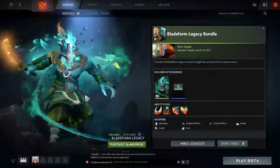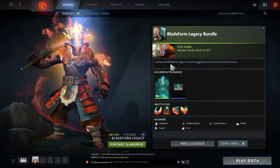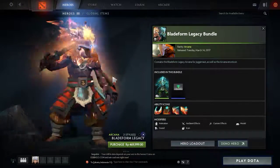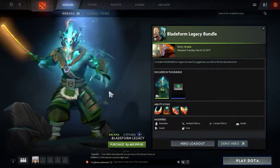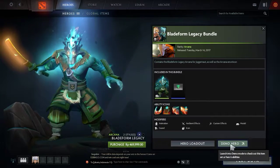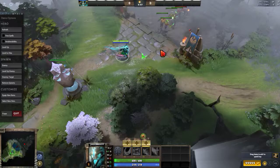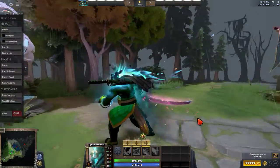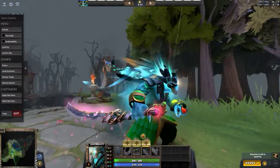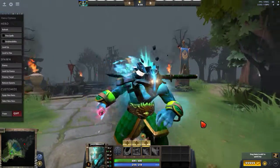This Arcana has 2 styles, and the second style is... Contains the Bladeform Legacy Arcana. So this was the Legacy Bladeform. And this was... what form is this? Just take a look at the first form first. You have summoned Juggernaut. It's so great, let me show you from close up. Look at that — "Each blow sharpens my blade." And it's... it's really good with Seracura. Looks so shiny.